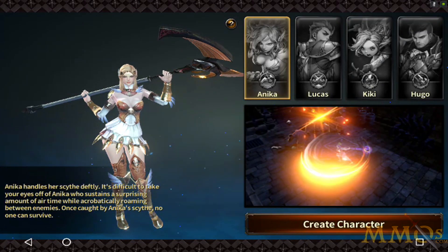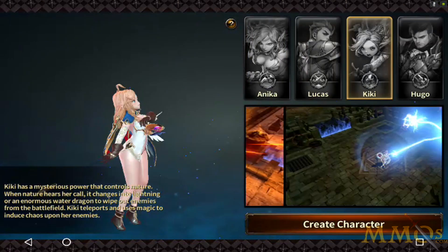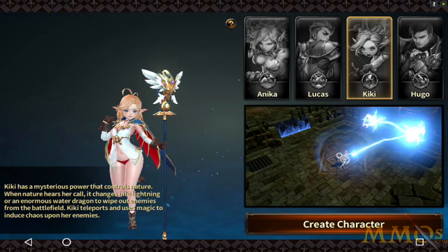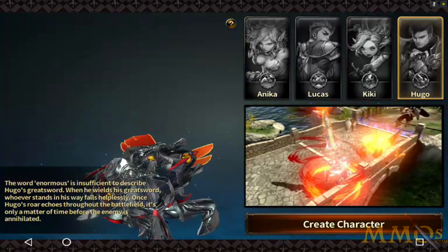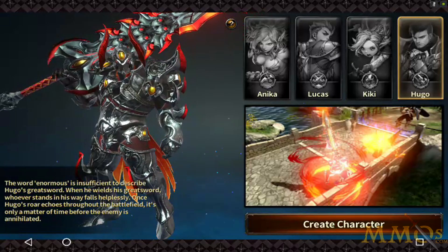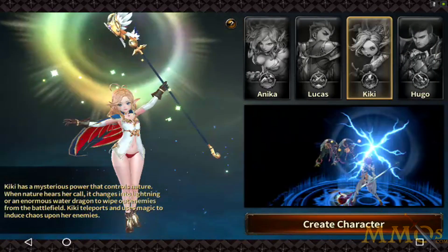So instead of picking a classic character class, we've got Anika, Lucas, Kiki, and — obviously you guys know who I'm playing — the skimpily-dressed lolly. Honestly, I don't have to look at Hugo. You look cool Hugo, but we're going with the lolly. Hands down. Easy. I'm liking this game already.